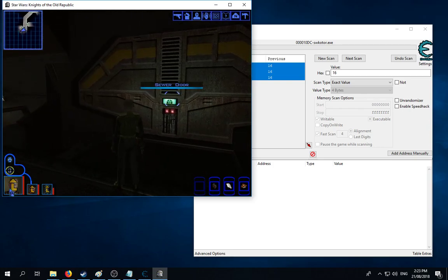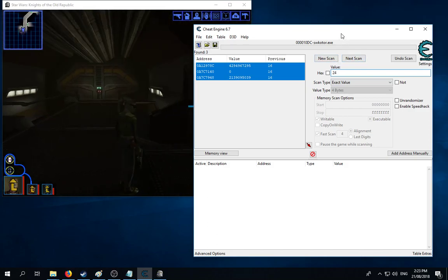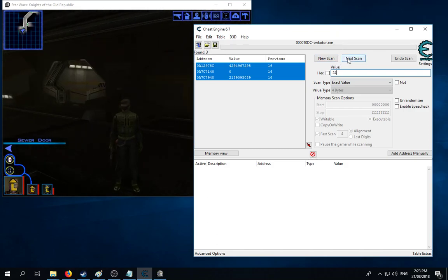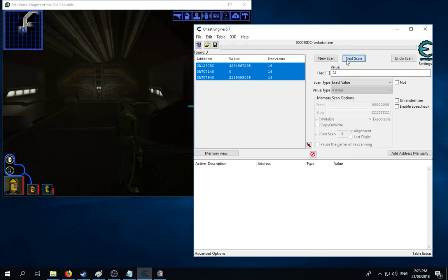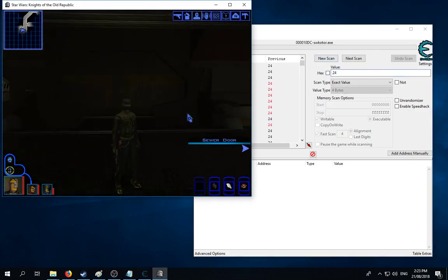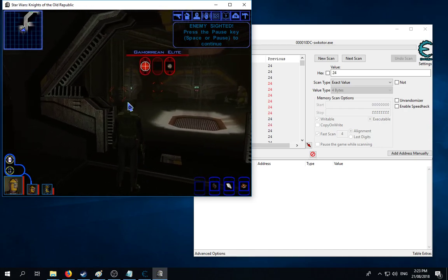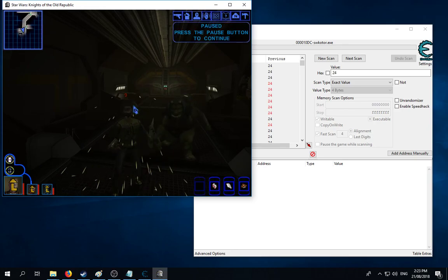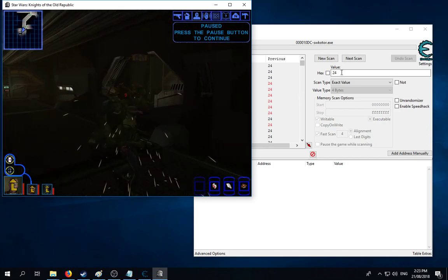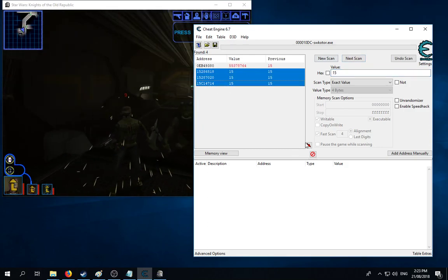It does depend — all games are different. Their decrease functions and how they come to the end result are different. For example, in some games the health decreaser is specific to the player character, so all you'd need to do is freeze the health decreaser and you'd never lose any health — instant god mode. But that is not the case here, as the decreaser is actually for all entities: enemies, you, party members, a box, anything that can be damaged. First off, we need to find our health so we can locate this function in memory. Our health is 24, so we'll do a quick scan for 24.